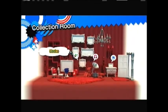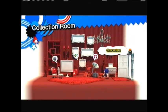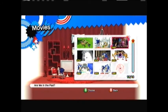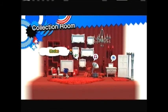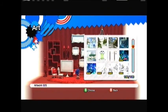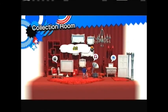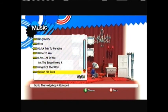Basically this is the main hub world. This is the collection room where you get all the — like here's all the cutscenes that we're gonna be seeing in the game. I have every piece of artwork collected.